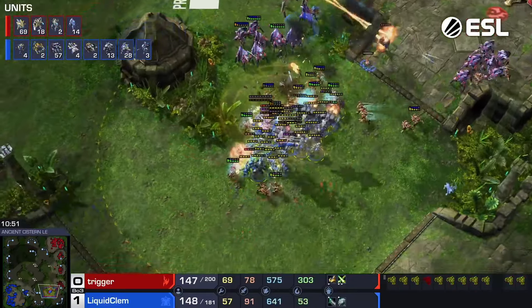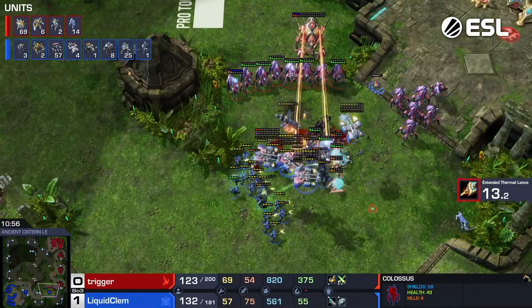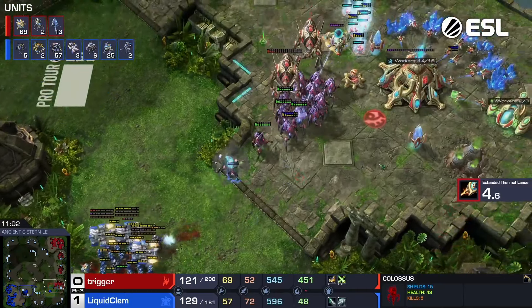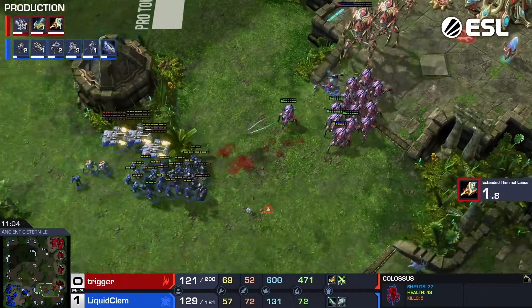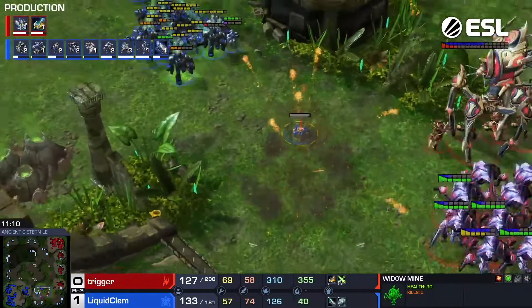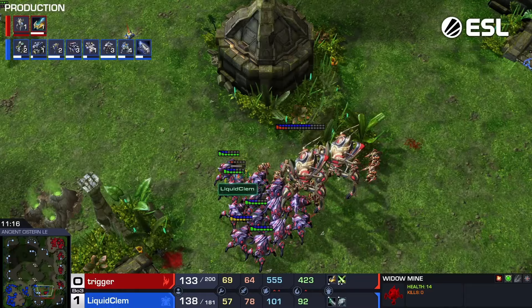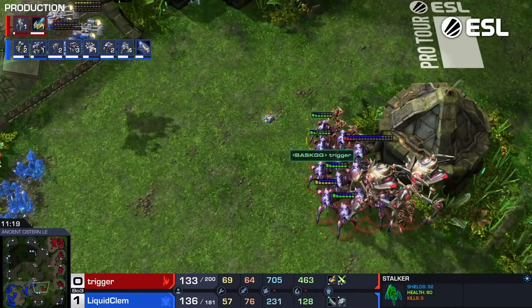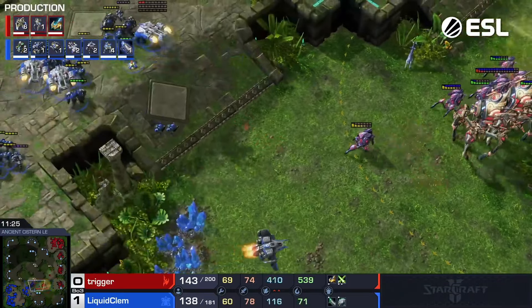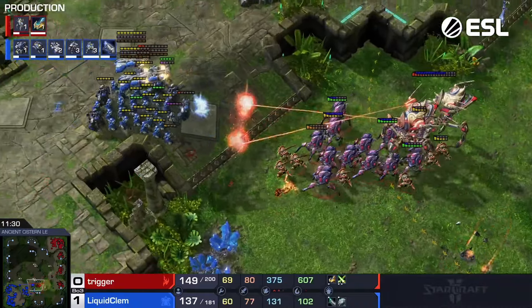Comes in with the charge again, he's got some flanks coming in. But does he have enough to actually break through here? You see the Zealots get peeled down immediately, and then the Stalkers kind of have to back up. There are a couple Colossi here. Clem backing up as well, still has that supply advantage. Look at the production tabs — that's telling you a lot of this story. Clem has a lot going on. Who needs Observers when you can just attack your own units? It's the Protoss way.